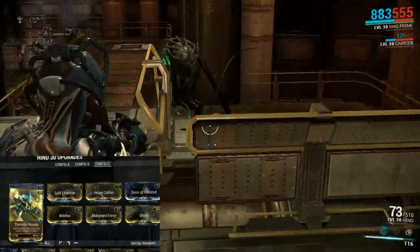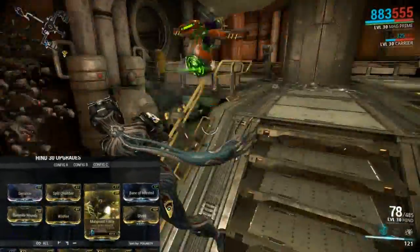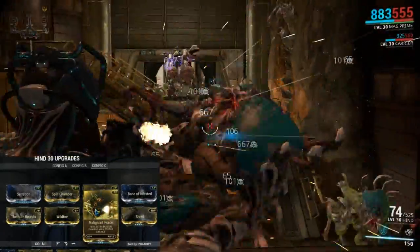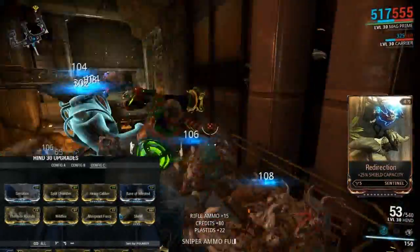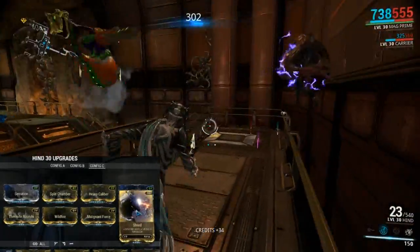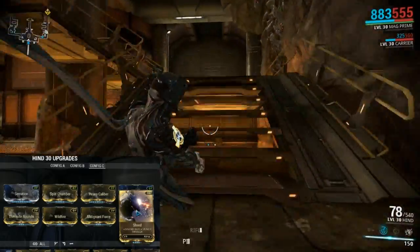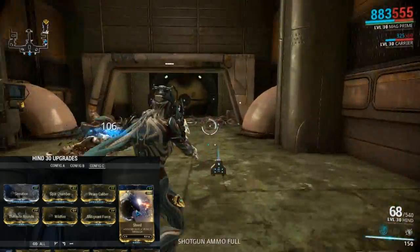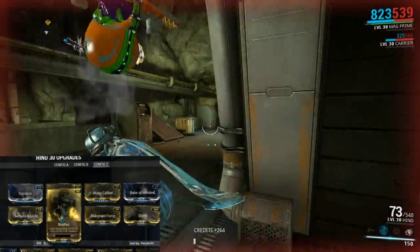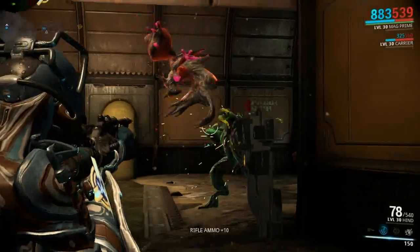For the Infested, we have Bane of Infested with the same three mods across the top. We have Thermite Rounds which is fire damage and Wildfire which is more fire damage — that's 60% and 60% — so instantly it has a lot of that. We threw in Malignant Force to turn it into Gas damage, because Gas works pretty well against the Infested, giving it 410 Gas damage. We also have Shred for fire rate and punch through. Wildfire's added magazine capacity took it from 65 up to 78, which really helps against this faction.